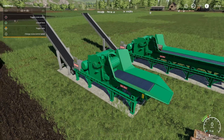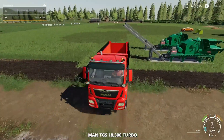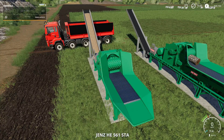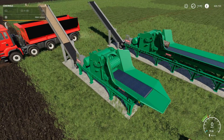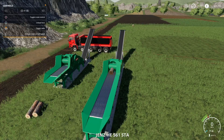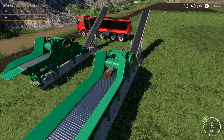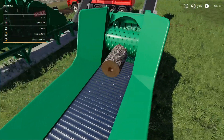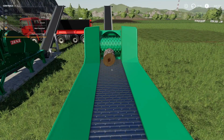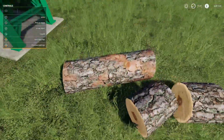The unload function comes up once the truck is moved away — it seems having a vehicle parked there may prevent unloading. As soon as the unload is triggered the conveyor starts spinning. You then need to turn on the unload, and the conveyor whizzes around, but a particular log seems to get stuck. Trying with a different, larger log may help.